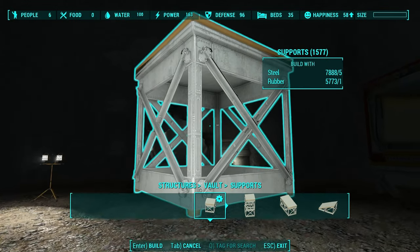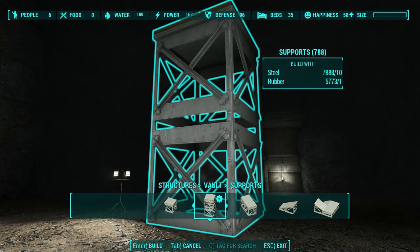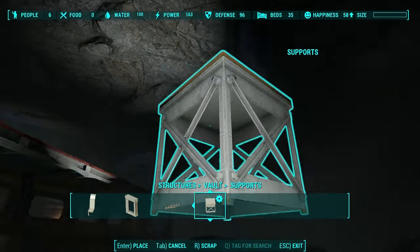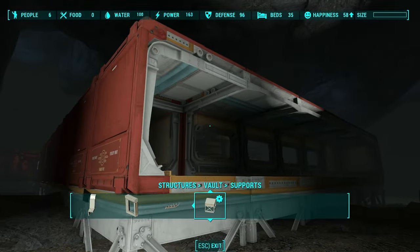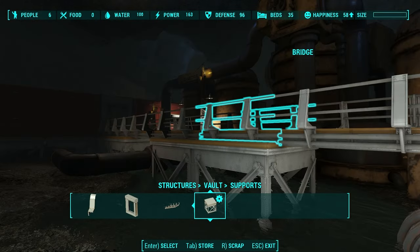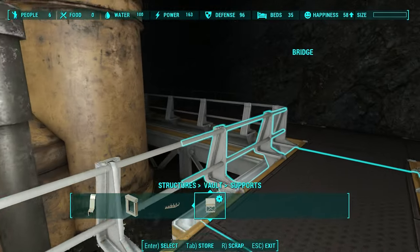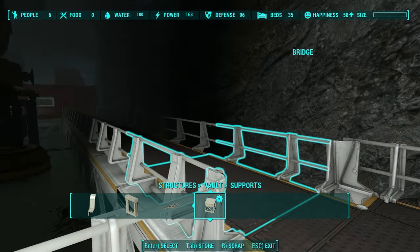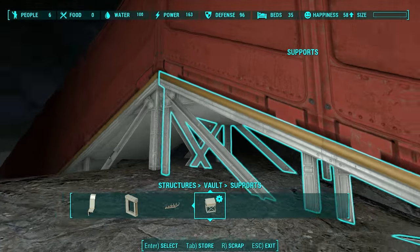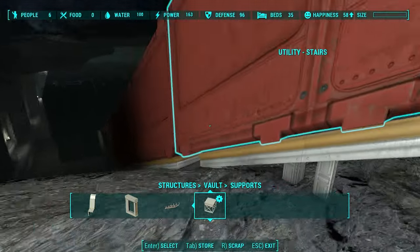Let's talk briefly about vault supports. They have all these wonderful different versions — here's a double-decker one for really tall structures. They are designed to support the prefab. I'm building a hydroponic section over here, and these supports go into the ground just like other supports and snap to the bottom of your brick pieces. I also use them for this bridge — they snap underneath it. They also work on ladders and stairs; there's a stairway support that snaps to the bottom of your stairs.